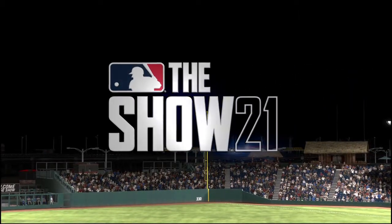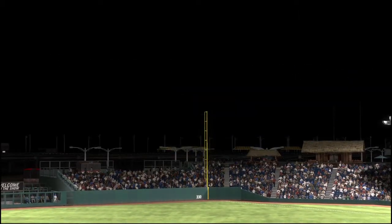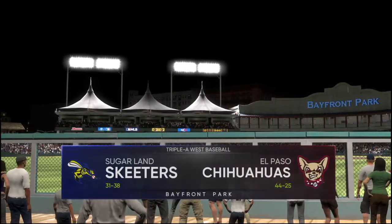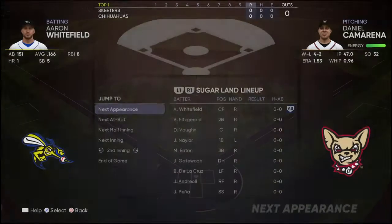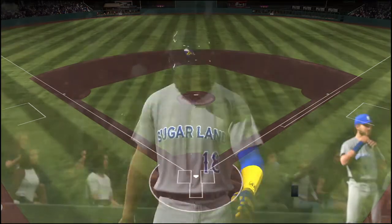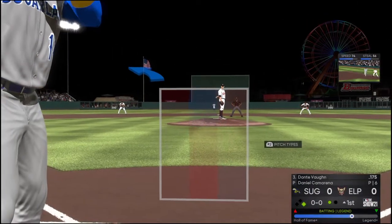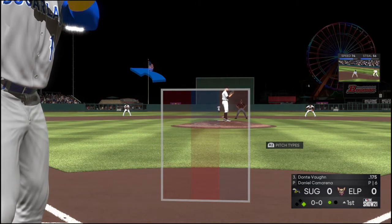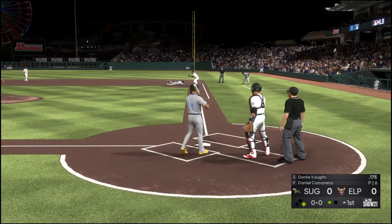Welcome to MLB The Show and this presentation of minor league baseball. Tonight, the opener of a three-game series between the Sugarland Skeeters and the Elm. Next to hit is Dante Vaughn. He's back in the starting lineup for this one after sitting out last night's game. And the runner breaks — they've got him picked off.